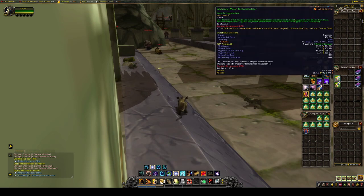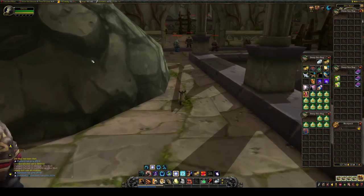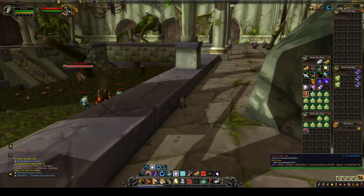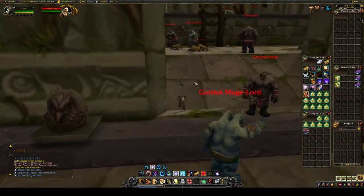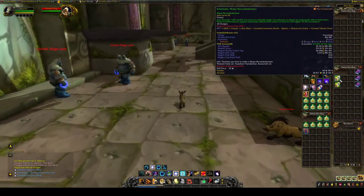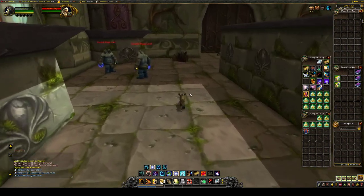The item we have not gone over before is the Schematic: Major Recombobulator. This one drops off of the tribute chest at the end of the dungeon. If you've never been in Dire Maul North, there are quite a few bosses in here and some of them patrol, so you might accidentally kill them. My advice: if you're just coming here for this schematic — which I highly recommend because it is 36.6k region market value — just come here and farm up the books and the schematic at the same time.